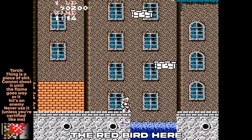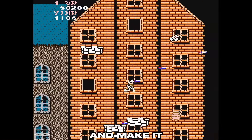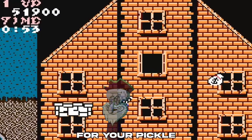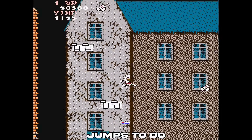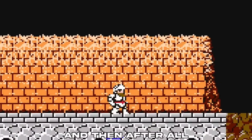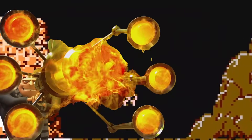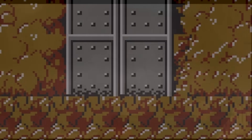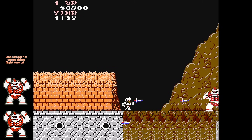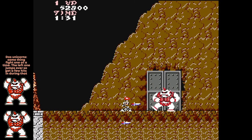Kill the red bird here. These platforms are kind of jank, but you can just get to the edge of each platform and jump and make it. Grab this here as it'll give you more time. Two more jumps to do. And then after all that, guess who's the boss? Two unicorns. You already know how to kill them. Avoid fighting both of them at the same time. Stick to the left here while killing the first unicorn. Kill the second one. Not that hard.